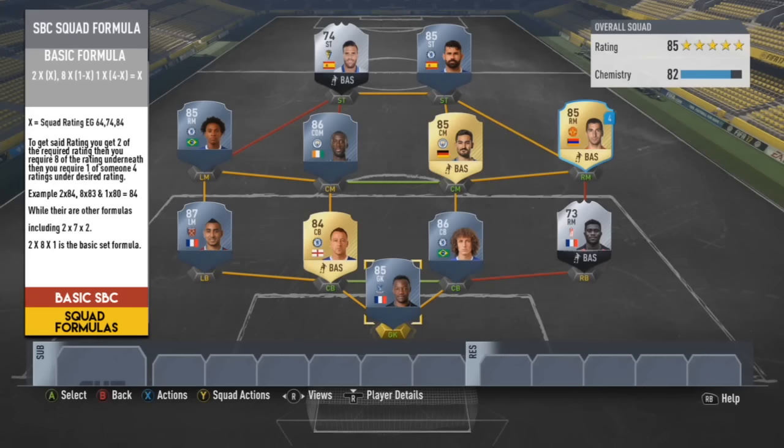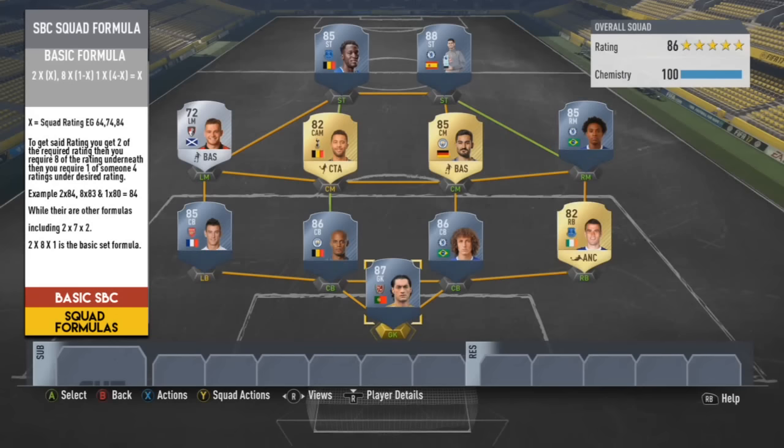With an 85-rated squad you can stretch it so far that you can put silvers in. As you go up to an 86-89 rated squad, you can do everything under the sun to make it work - you can throw bronze players into high-rated squads and they will still work. But keep in mind that 2x8x1 will always work. It depends on what route you want to take and how you want to build the squad.